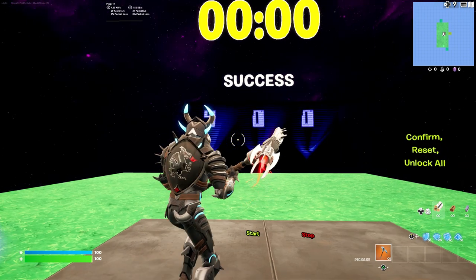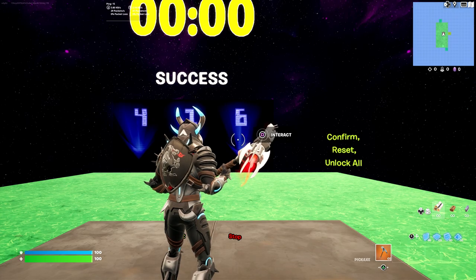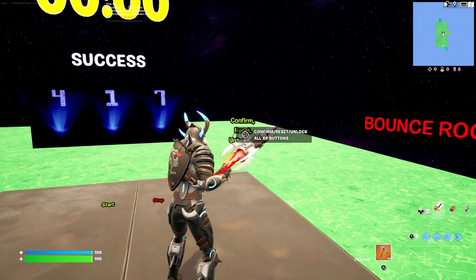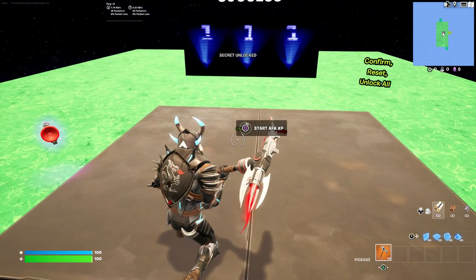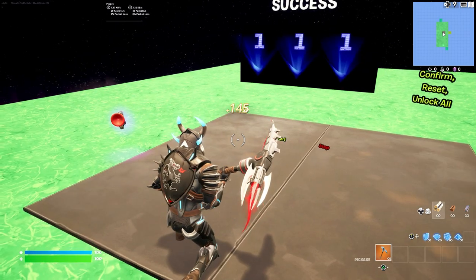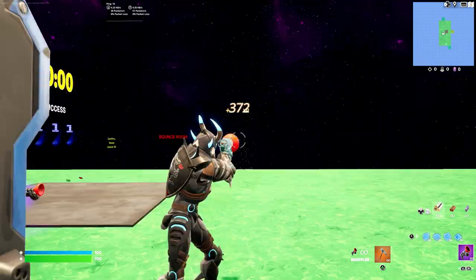Once the countdown has finished, put in the code 2341 and click confirm. You'll start getting some XP — you can see the XP will start to roll in once you click the AFK button. It's not a massive amount of XP but this leads into the second stage. Grab the grappler and head over to the secret area.